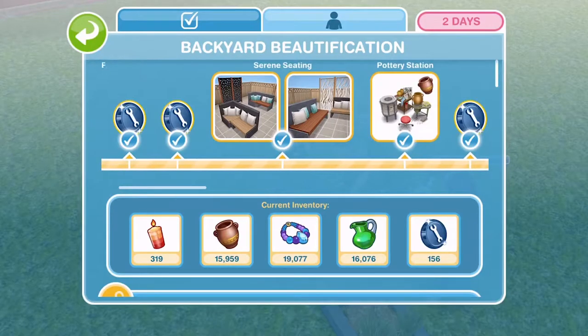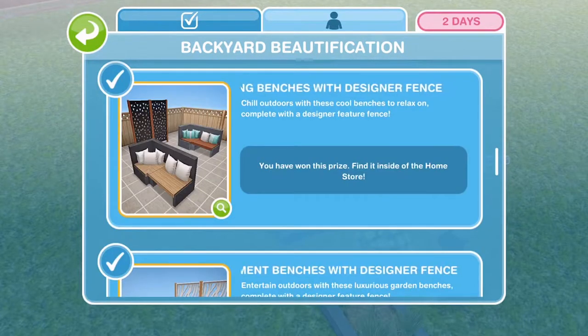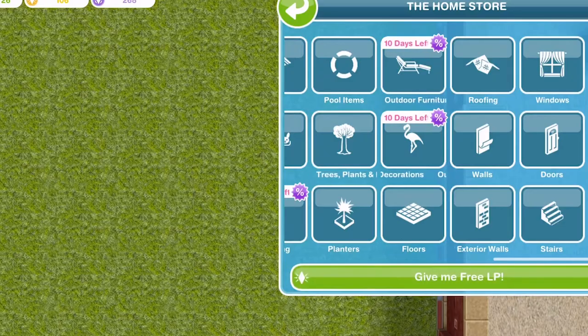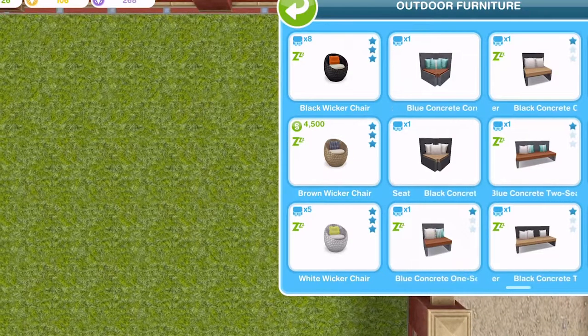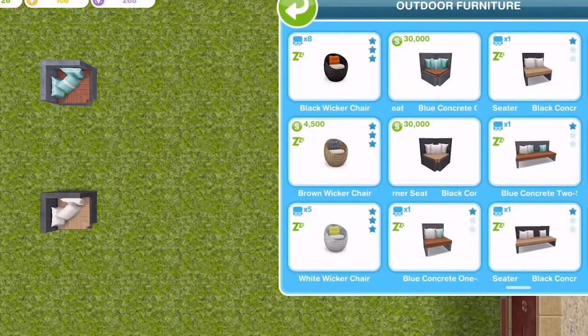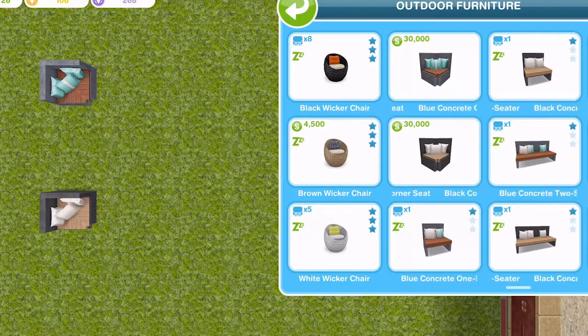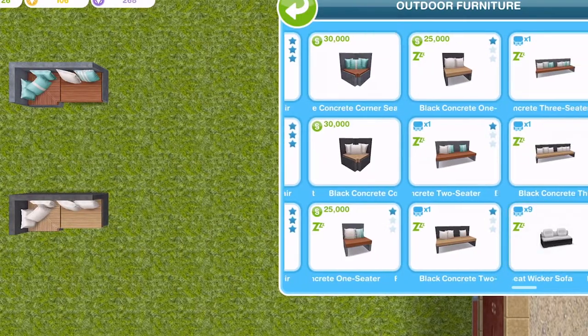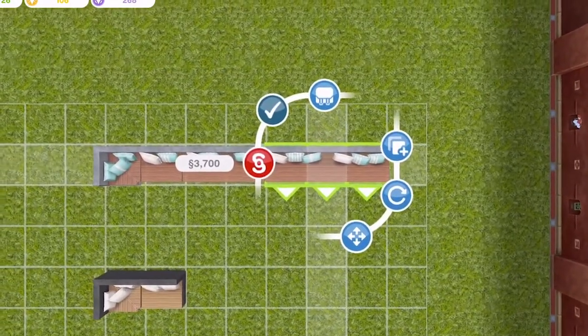The next thing that we won was serene seating, which consisted of relaxing benches with designer fences and also entertainment benches with designer fences. The benches can be found in the outdoor furniture section of the home store and the fences can be found in outdoor decorations. We have two different colours — the blue and the black. There are corner ones, one-seater ones, and then in the second pack we get two-seater and also three-seater ones.